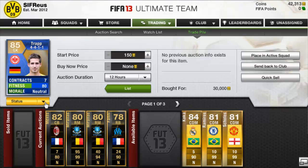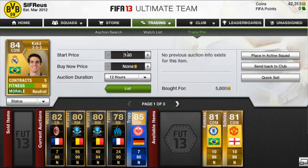We picked up a Traore — I think that's his name — for Frankfurt in the Bundesliga Team of the Season. We picked this one up for 30k. He's a 4-4-1-1. The next one on the market is around 36k to 38k, so we're going to list this one for 35k — not a lot of profit but still profit. Then we picked up a Kaka CDM in a 3-5-2 for 5,800 coins, and we're going to list that one up for 7k.